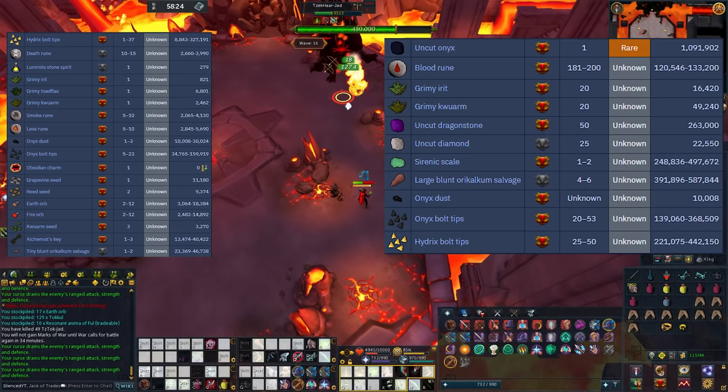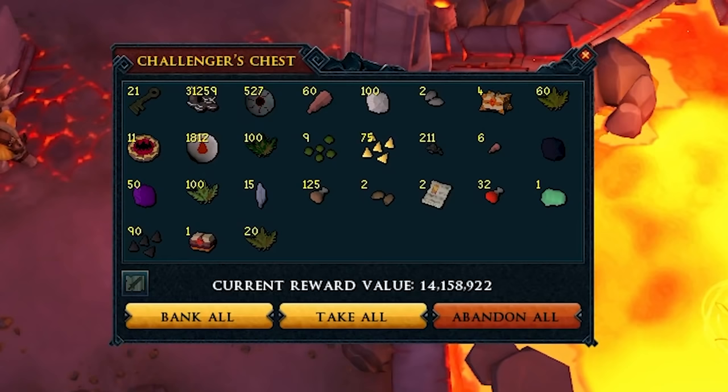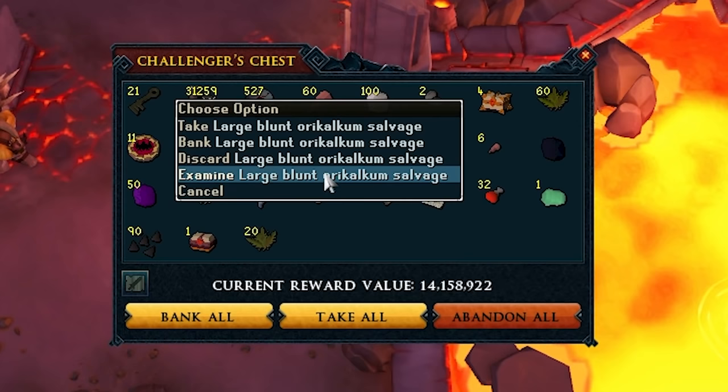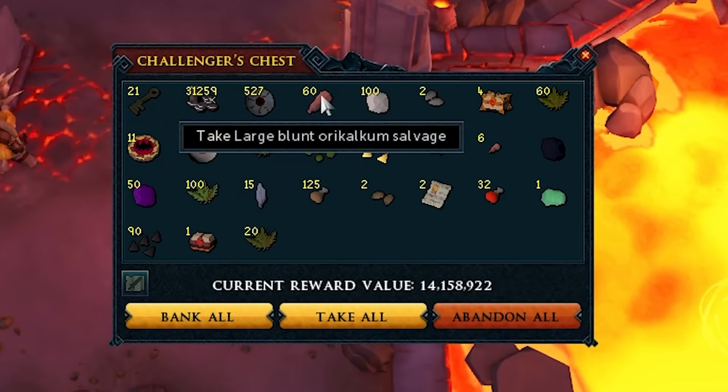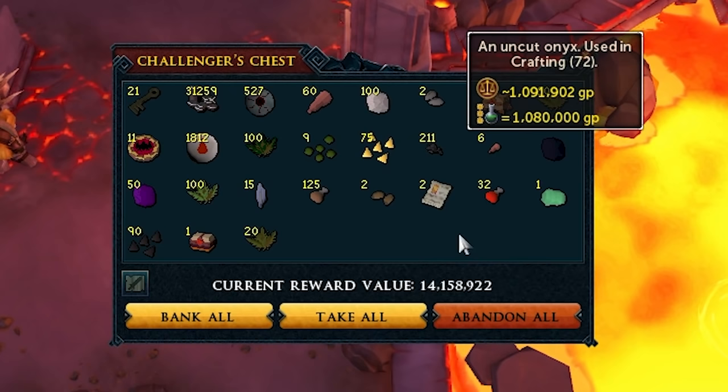Based on my calculations I was able to kill right around 82 Jads in one hour. Looking at my loot from one hour of killing Jads, I was able to make right around 14 mil. Most of the money came from the large blunted or calcum salvage — 6 mil just from that. I also got one Onyx drop worth about 1.1 mil, plus hydric and Onyx bolt tips. Honestly I don't think this was extremely lucky, so you should be able to expect around 14 mil per hour.